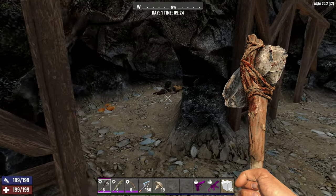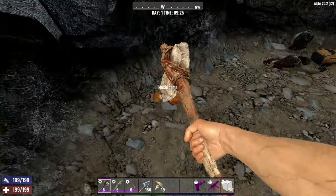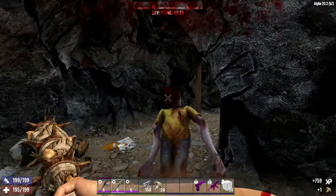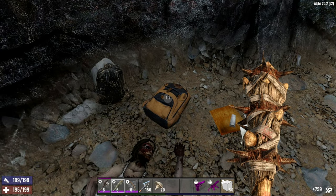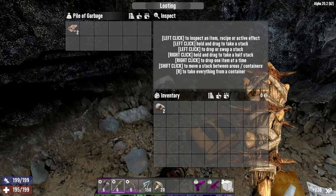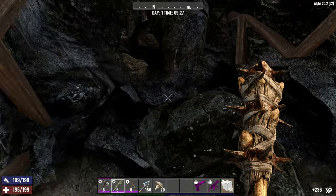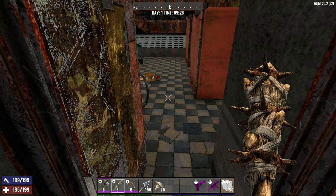Oh, two different directions. Let's poke our head around here — not much going on. But there — oh hello, there is! I just got a feral, which is lovely. I was waiting for something there, I just had a feeling. A little backpack, a bit more trash, but not exactly a great deal as you walk through. Nothing hiding behind or up in the ceilings.